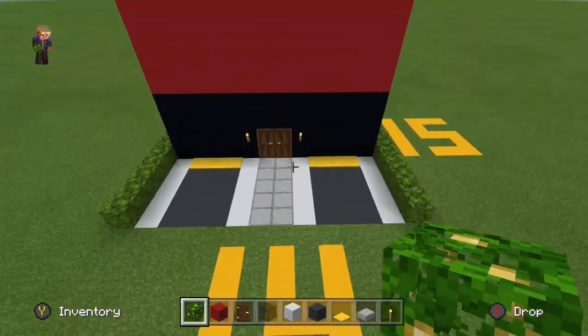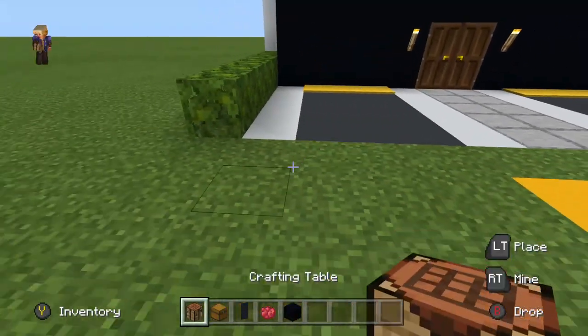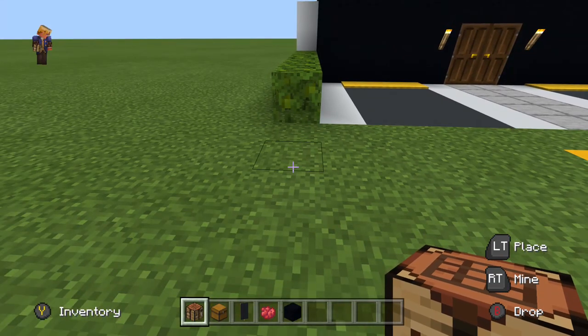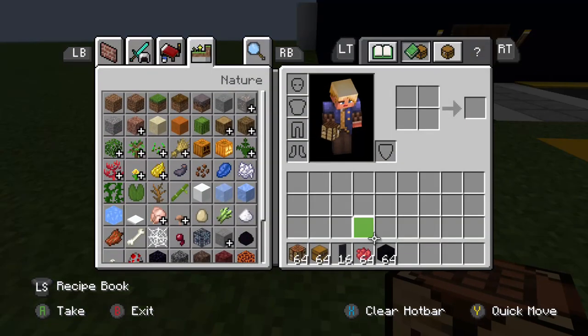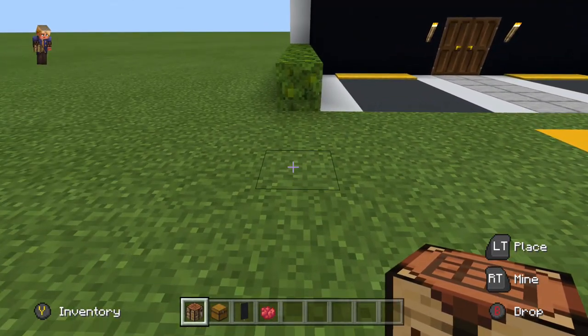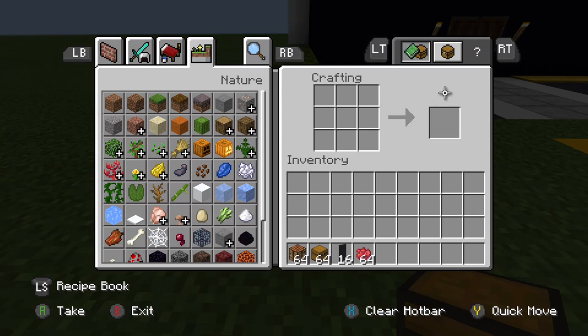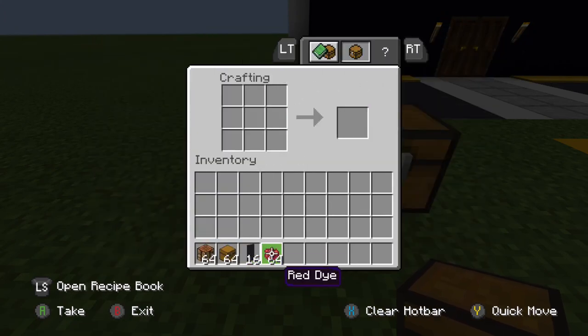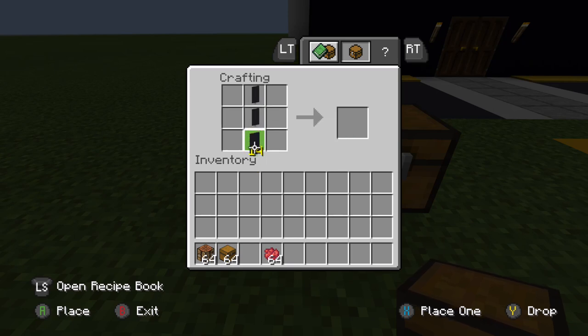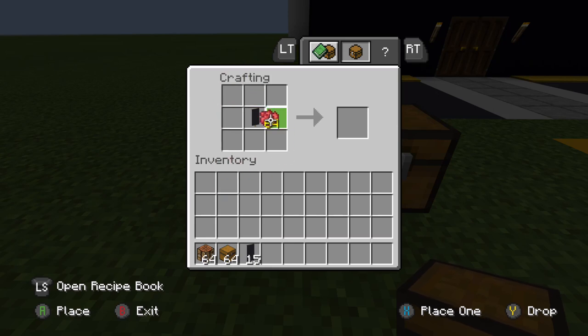We're missing something — we need the sign and logo. I'm going to call it 'Brew of Fair' since I'm not sure how to do it properly. Actually the real sign is 'Brewer's Fair.' First we'll make the logo — you need a crafting table and a chest to store the banners. Open up the crafting table.